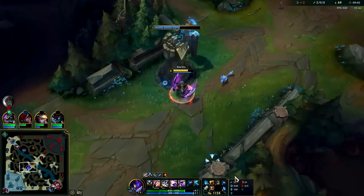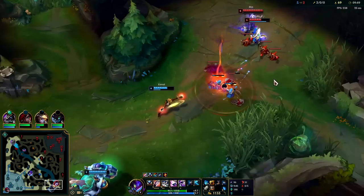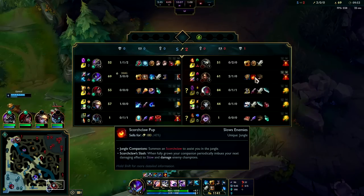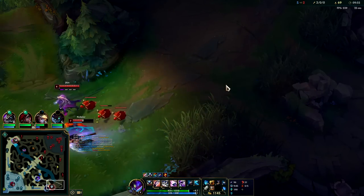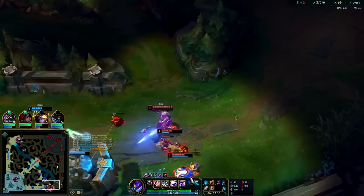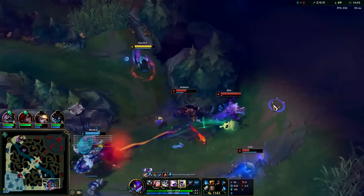After killing Yone, going for Herald would be a great option. However, Rengar was in the area with Katarina in base, making Herald a bit too risky. I see bot lane scrapping, so I path over there. I also have Krugs coming up bot side and only Gromp and Wolves up top, so even going top wouldn't offer much more farming opportunity versus bot side while still having the option to gank.